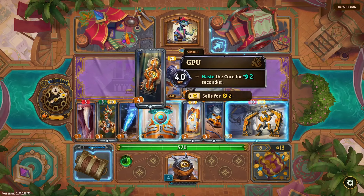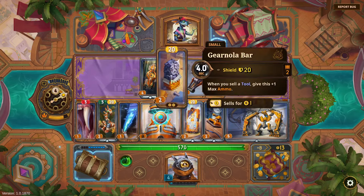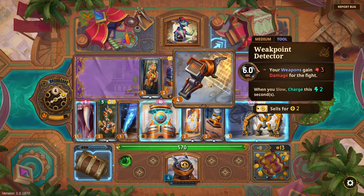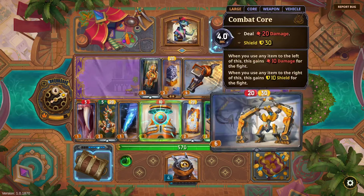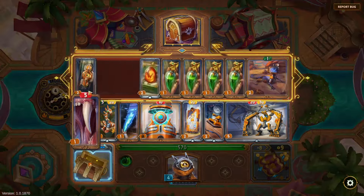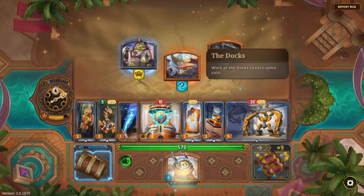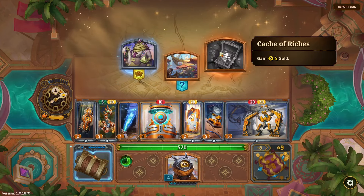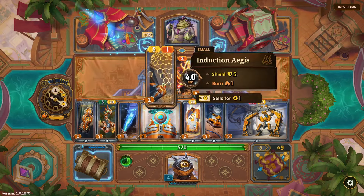'Haste the Core for two seconds' — pretty good, definitely better than Fang. 'When you sell a tool, give this one ammo.' 'When you slow charge this, two seconds' — another slow-charge trigger. Put a few 'slow charge' things on one side of the Core and then some things that slow on the other side — that could have some potential. Just going to pick up the GPU for now. Oh, and the Docks are an option on Dually — I did not realize that.